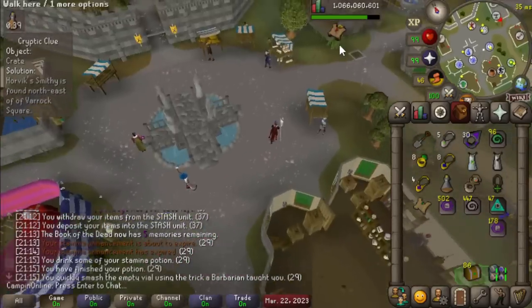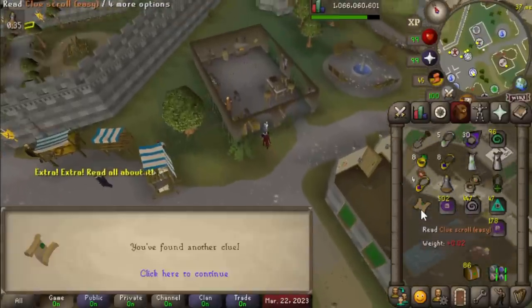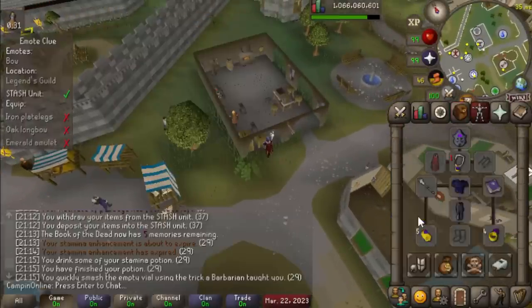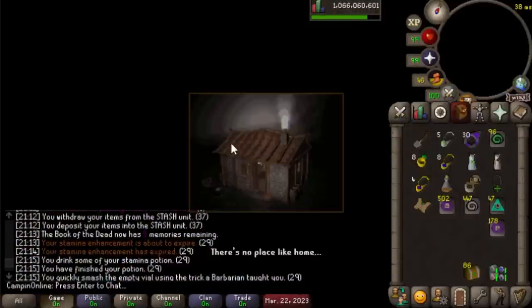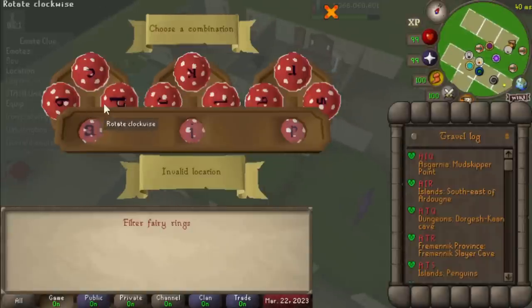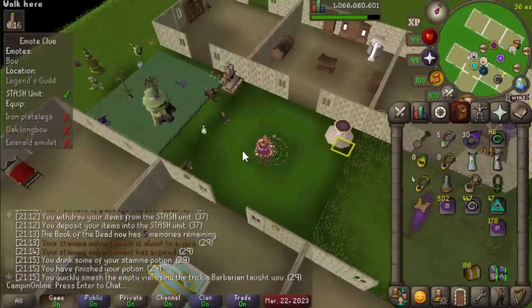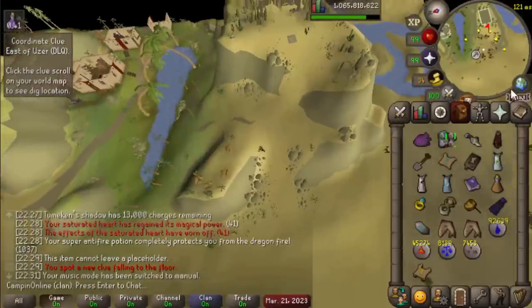Howdy campers and welcome back to another episode of Collection Log Completionist, the series where I do way too many clue scrolls. Almost all of these easy clues were both completed and opened while I was streaming on Twitch, so if you'd like to see me do any of this live, come over to twitch.tv/campingonline. Tonight I'm going to be live from 6 to 8 CST, so swing on by if you're still awake and you can watch me do some Konar Slayer.